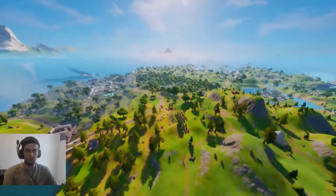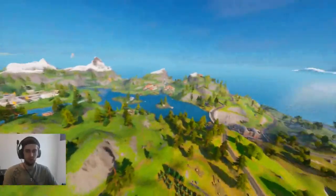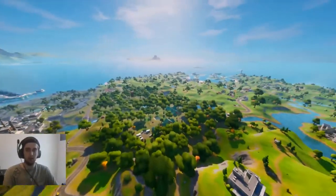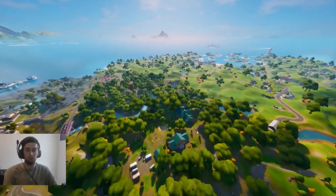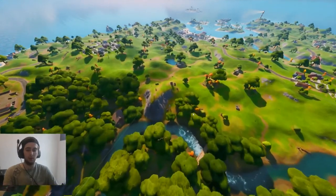Those two are quite easy to do in one game, I would say. If you get a boat from the Yacht, once you've escaped, just go all the way down to there. You can then loop back up and just go through Holly Hedges. As long as the ring isn't enclosing and you do it all quite quickly, you could probably quite easily get all of them done in one game.